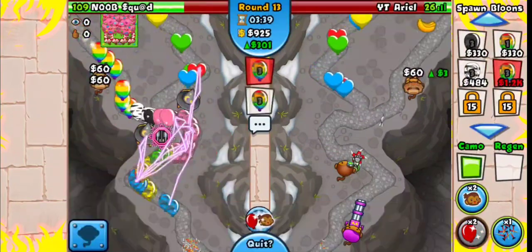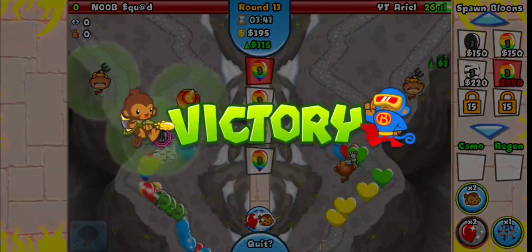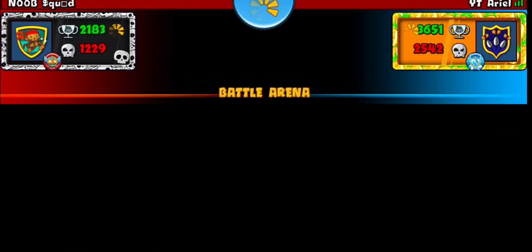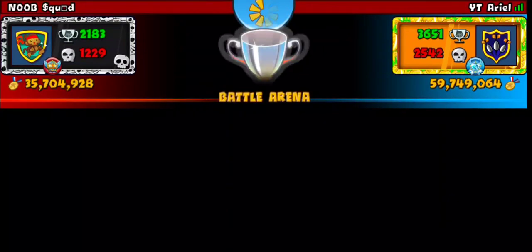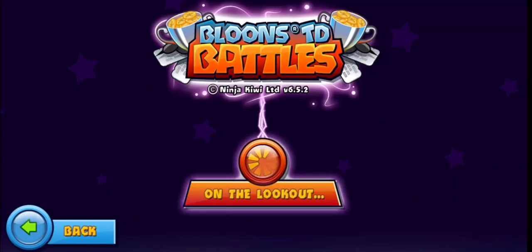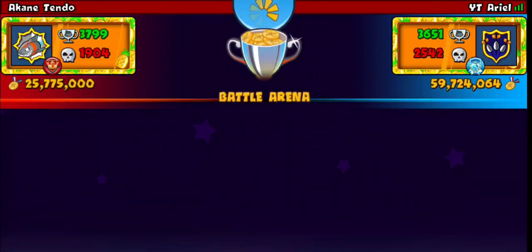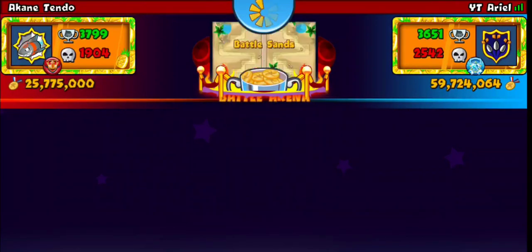I'm gonna send some regular zebras and rainbows underneath so they don't cost that much — and he went down. Exactly what I said from the beginning: saving up money to all out on round 13, and he didn't stand a chance. I sent him camo rainbows so his stack couldn't hit that. If you have really good micro you can defend that rush but it's pretty hard.